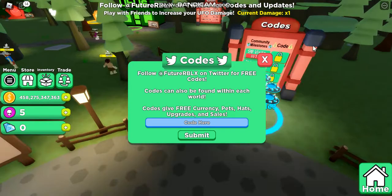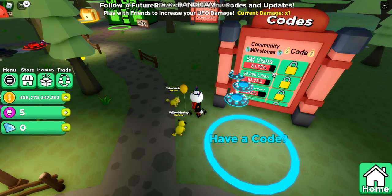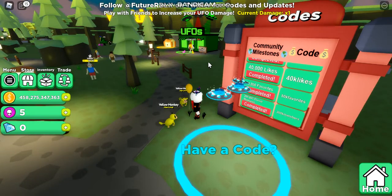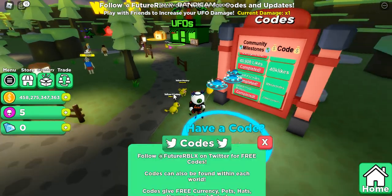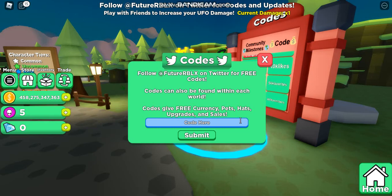For our next batch of codes, anytime they reach a milestone we'll get a new code. So like if they reached 200 group members they did that, and our code is '200k members'.